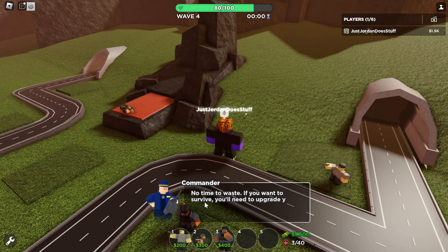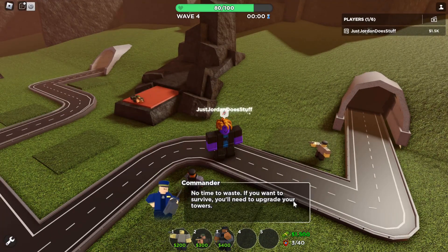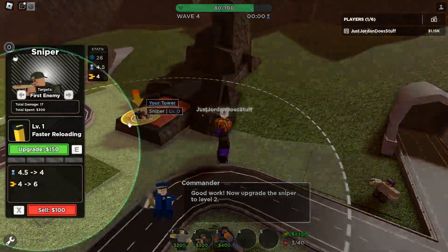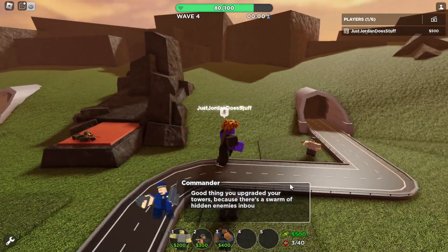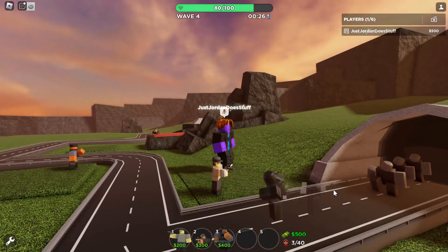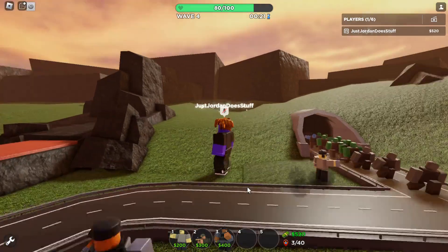No time to waste — if you want to survive you'll need to upgrade your towers. Let's start with the scout, upgrade him to level two. Now upgrade the sniper to level two because there's a swarm of hidden enemies inbound. Only two damage — hey, they nerfed the hidden enemies for this game mode. They only have eight health now.